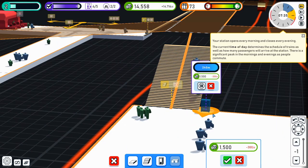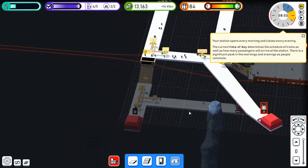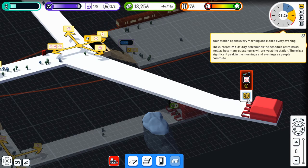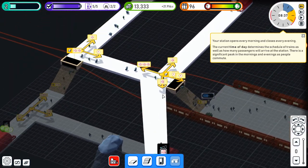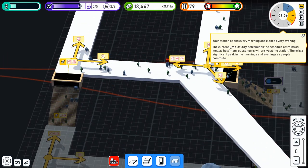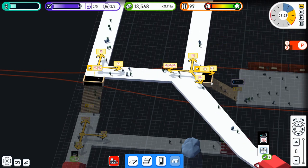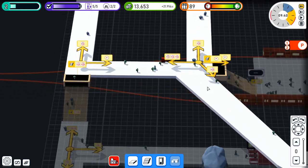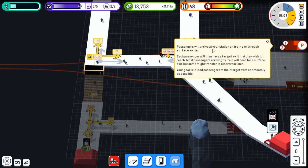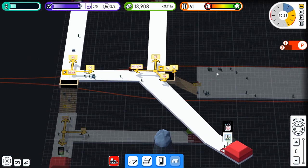It is on the train track — I do apologize, we will fix that. How about that? There we go. So now you can get coffee as you go up the stairs, because at the moment everyone's coming through here anyway. We can now open this one and everyone should be happy. Your station opens every morning, closes every evening. Is everyone happy? We don't have any lost people, right?